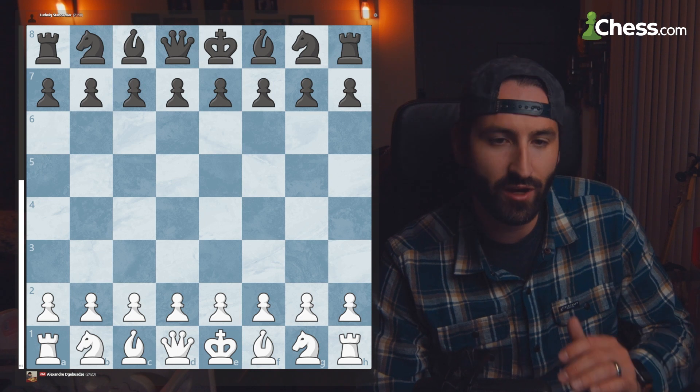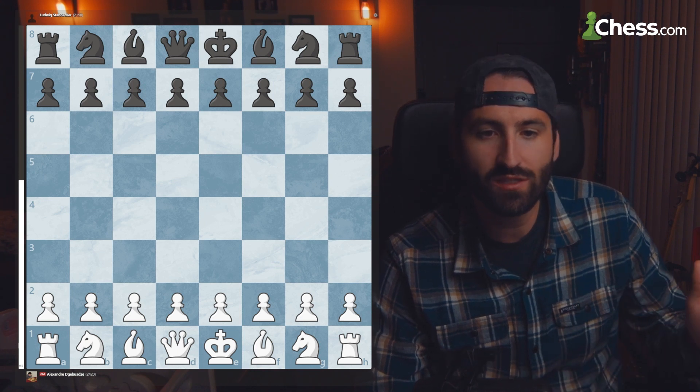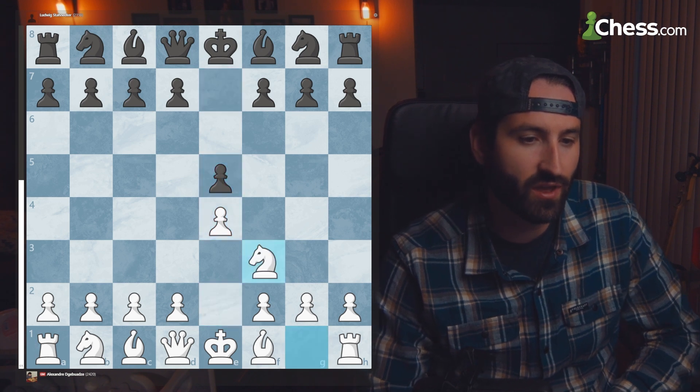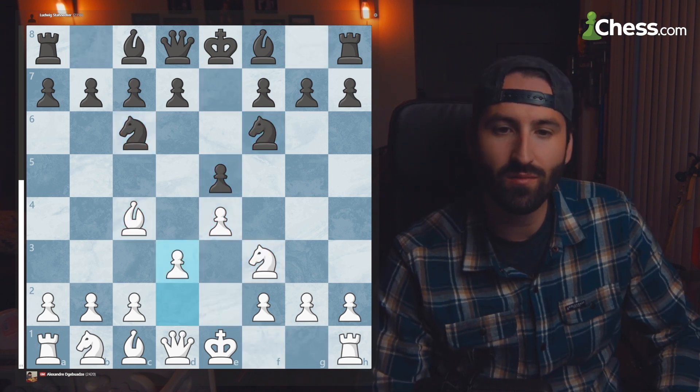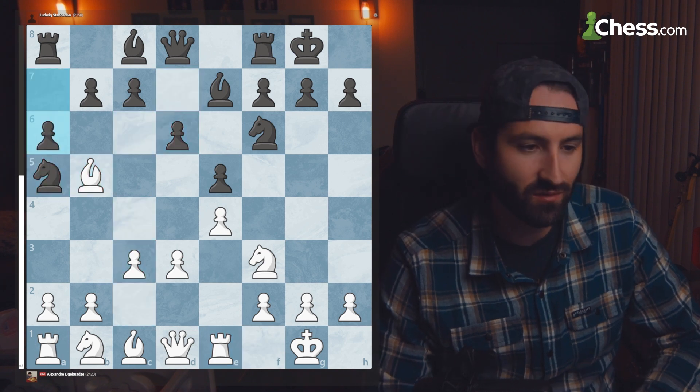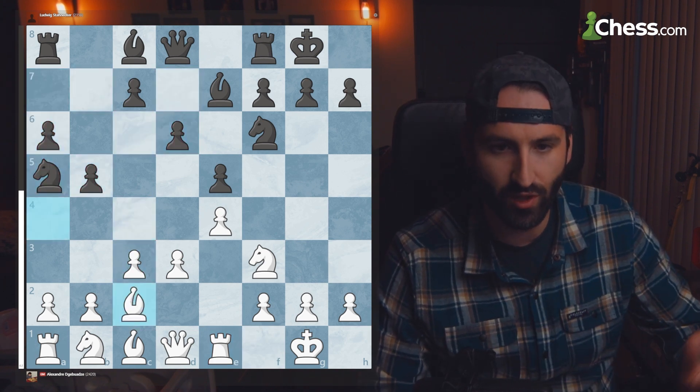In our first game, we're looking at Grandmaster Alexander Zhebads versus Ludwig Stoniker. It started with an Italian game opening, and after the typical opening moves, it kind of transposes into a Rui Lopez.